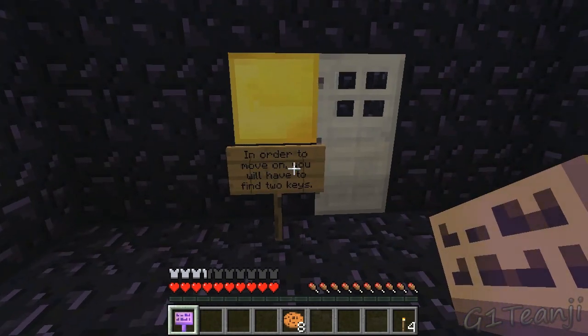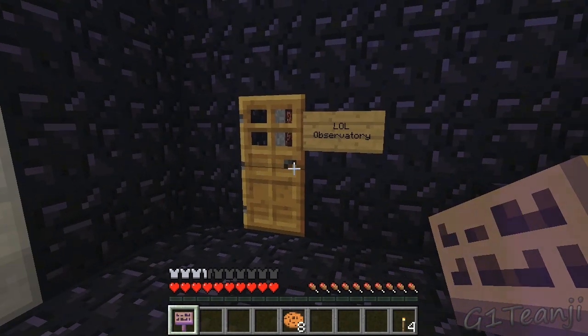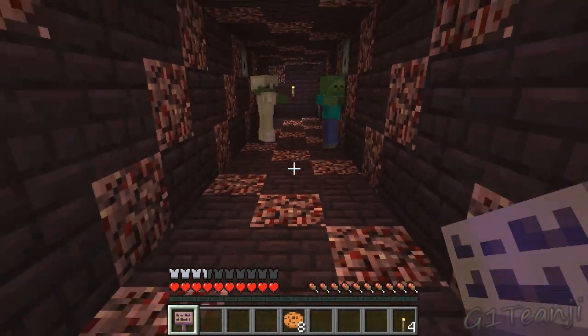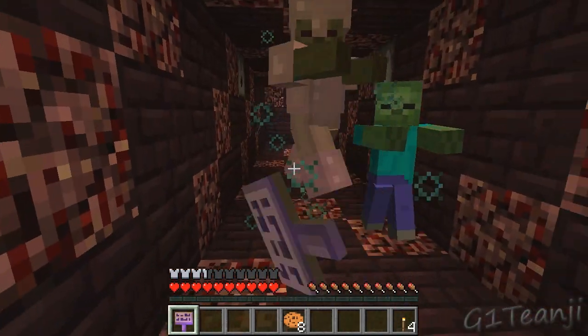So we've got a map board. Parkour. In order to move, you'll have to find two keys. Lol, observatory. Okay, so that was not exactly an observatory, but anyway.